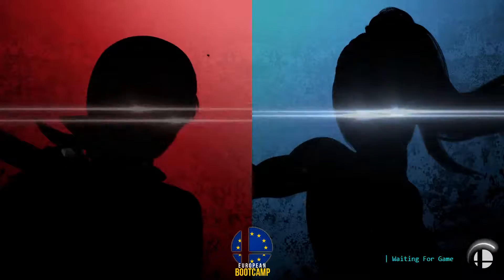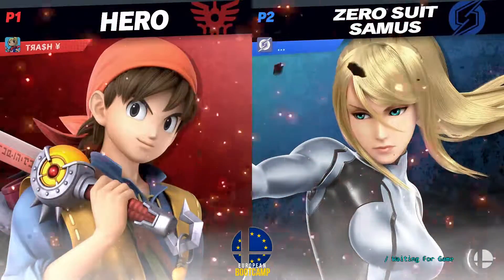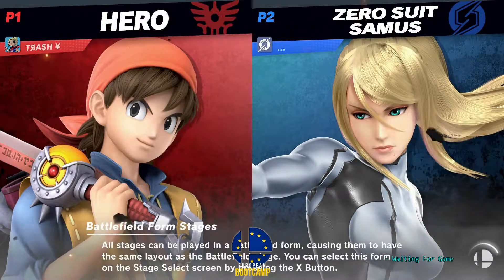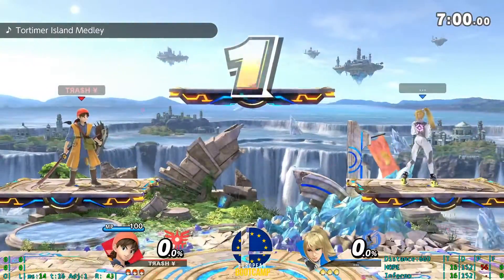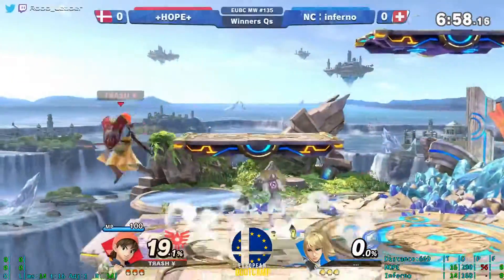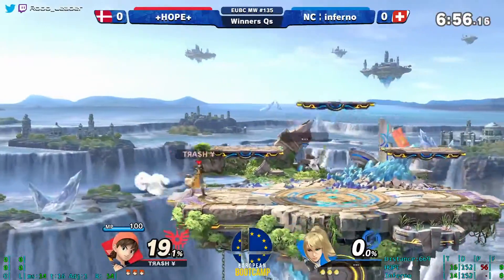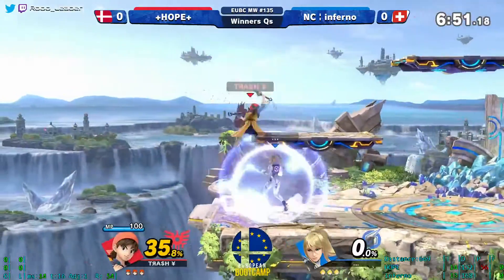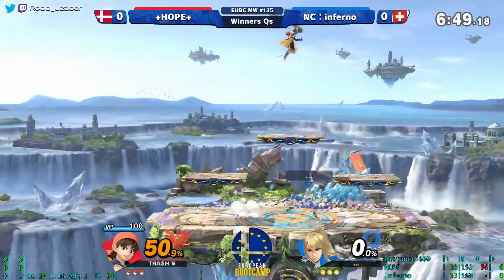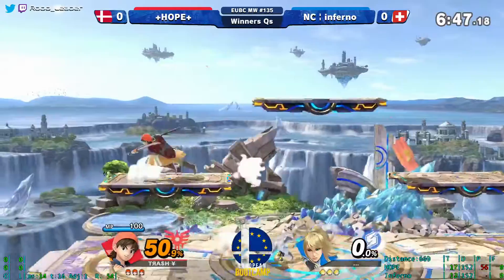Both players are on Battlefield. No menu at the start — immediately starting with an approach option, and a safe one too. Don't just approach with dash attack at the beginning of the game. The up tilt out of shield is fine.